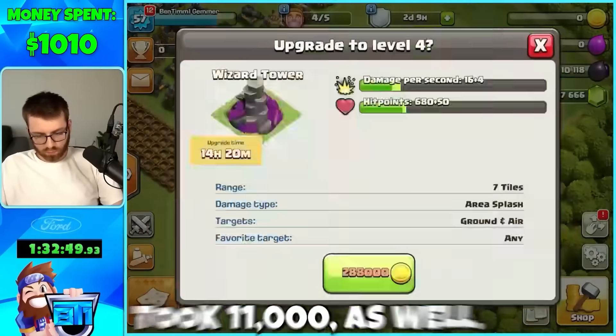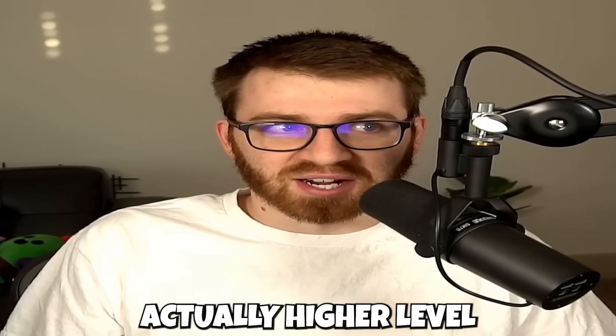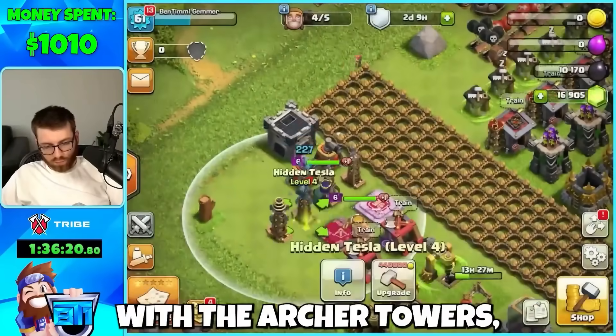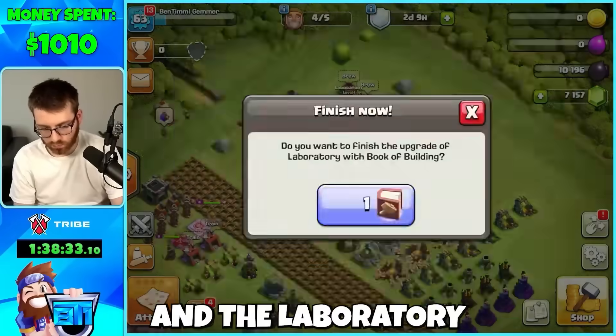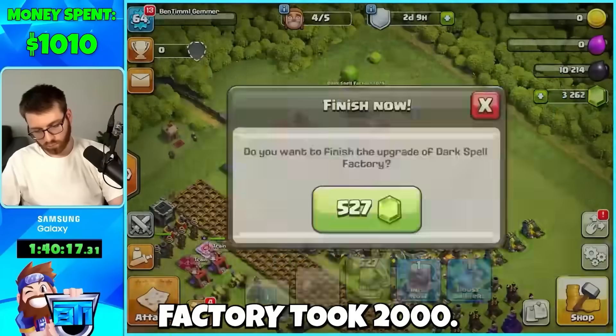Dark Elixir Storages took 4k, X-Bows only took 4k as well, and we still had 49,000 gems after all of that. Finishing the Air Defenses took 11,000 gems, Wizard Towers took 11,000 as well, Air Sweepers took 4,500 — and those are actually higher level than my main Town Hall 11 account. The Clan Castle took 2,500 gems to max, the Teslas tied for most expensive with the Archer Towers at 12,000 gems. The Bomb Tower and Laboratory only took a thousand gems, Spell Factory took 1,500 gems, and the Dark Spell Factory took 2,000.